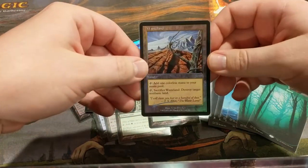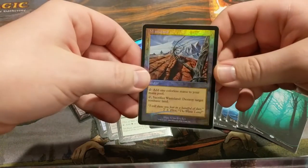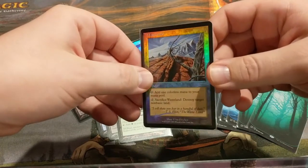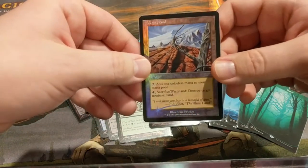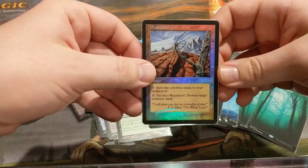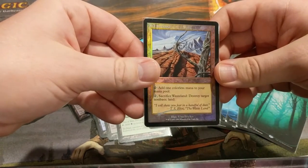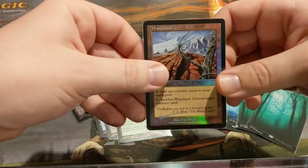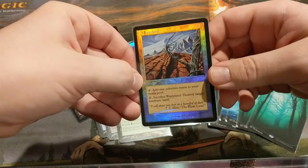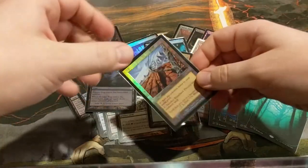Now, Wasteland. I seriously debated putting this card in just because it's so unfair. I should probably just go all or nothing and make this Strip Mine, but I just can't bring myself to do it. If you're the type of person to do so, you can consistently recur this to decimate your opponent's mana base — although be prepared to earn yourself a permanent reputation as that guy. I personally play this card to deal with problem lands like Maze of Ith or Cavern of Souls, which is why I'm okay with Wasteland over Strip Mine. Just the presence of this card in your deck will make many people hate you — put this in at your own risk.